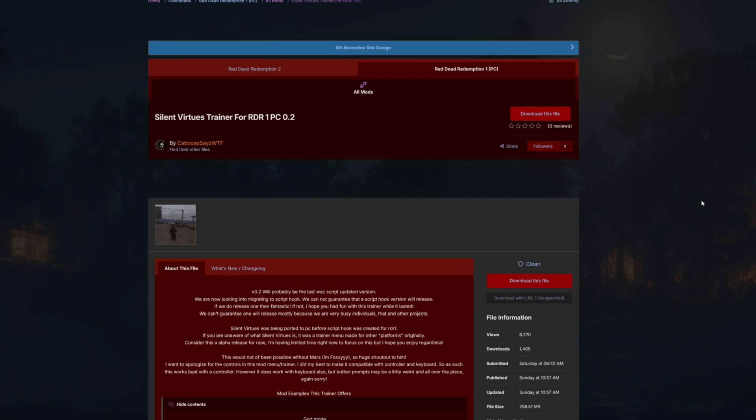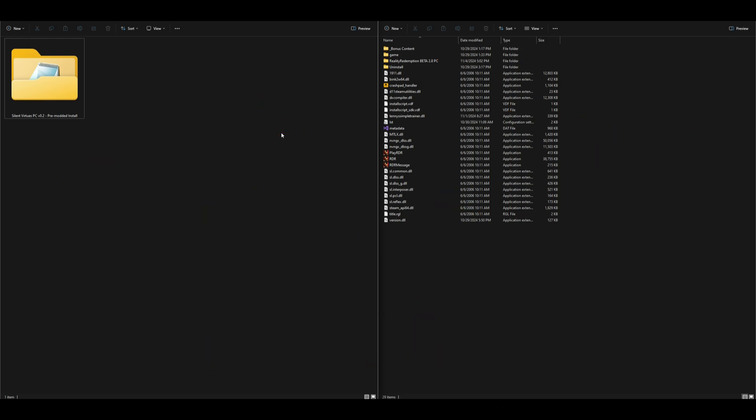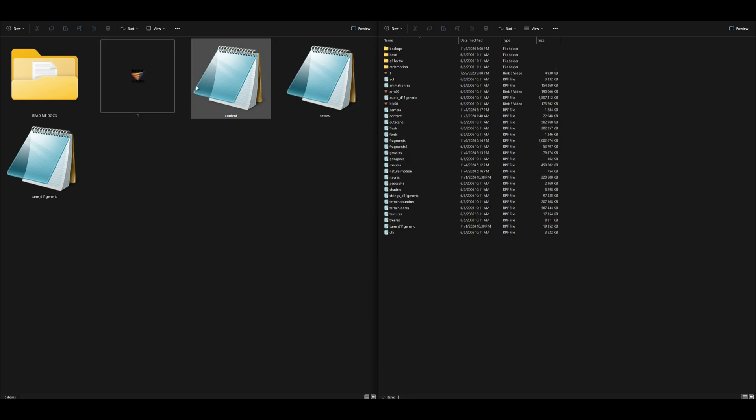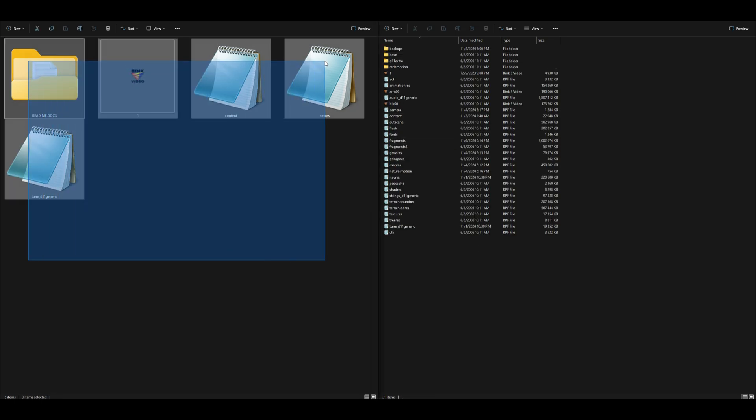After it's downloaded, on the left hand side I have the Silent Virtues PC pre-modded install, and on the right hand side I have the Red Dead Redemption 1 directory open. Let's open up the Silent Virtues PC folder to see its contents, then go over to the Red Dead Redemption 1 directory and open up the game folder — this is where we'll be placing our content.